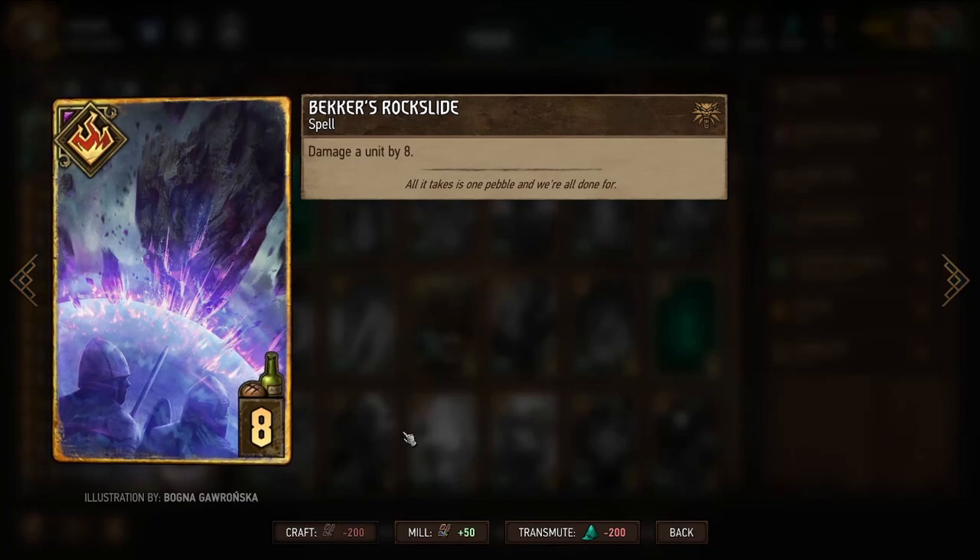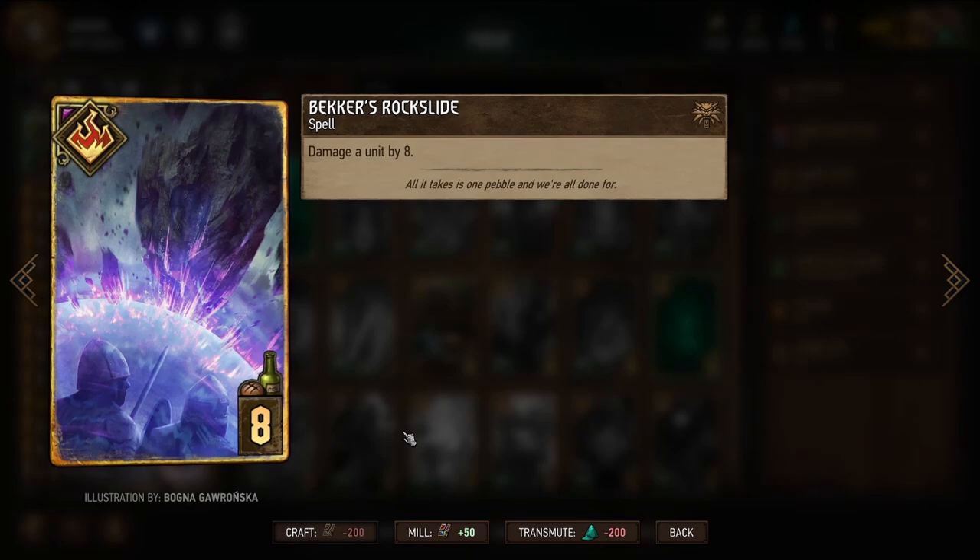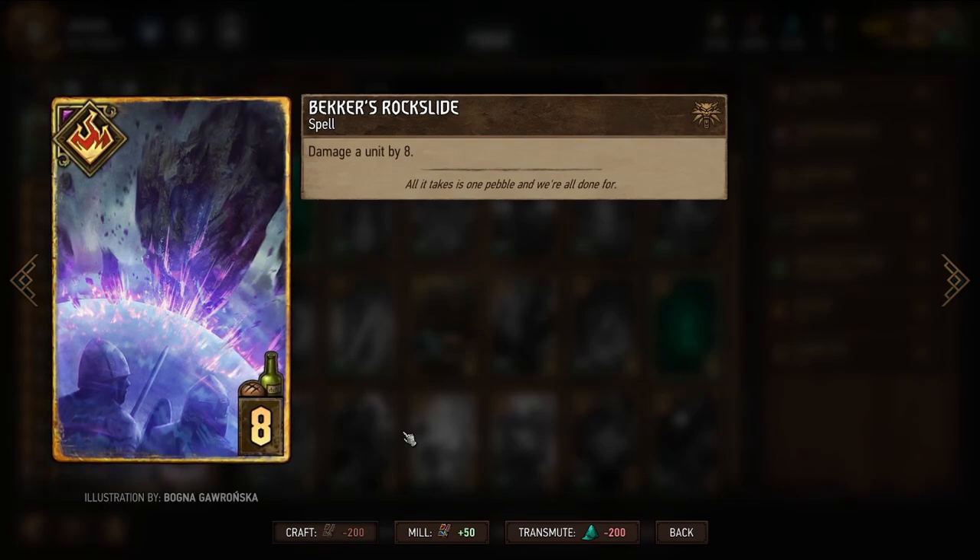Becker's Rock Slide is just a ton of damage. A lot of our cards deal little bits of random damage to enemy units, but it may not be targeted. So being able to focus on one specific enemy and likely take it out with eight damage here could be very helpful.